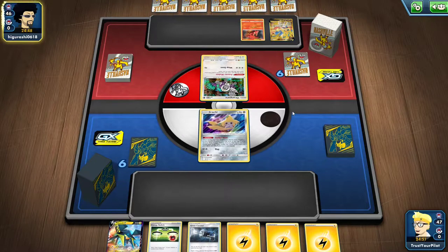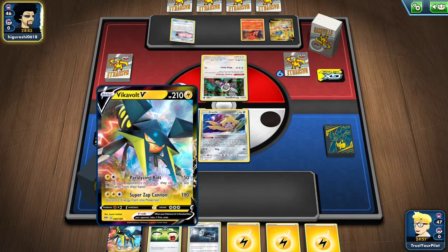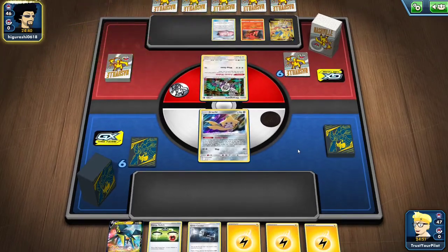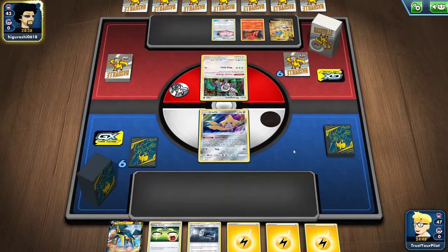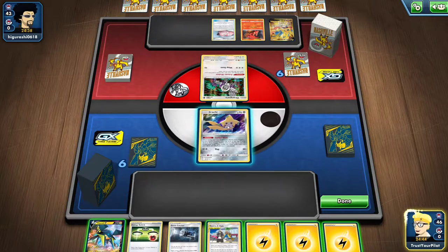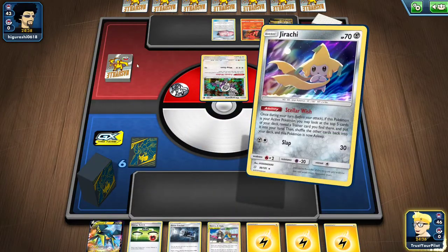This could be the combo. Vikavolt V — let's see how important it is in this matchup, because if they can't play their items, they can't play Crushing Hammer. I could just use Paralyzing Bolt 20 turns in a row and I think that's a win. There's Guzma and Hala, I can get a Speed Lightning, Thunder Mountain. I'll see what Jirachi gets me — there's a Quick Ball, I'll get the Quick Ball just to be safe.